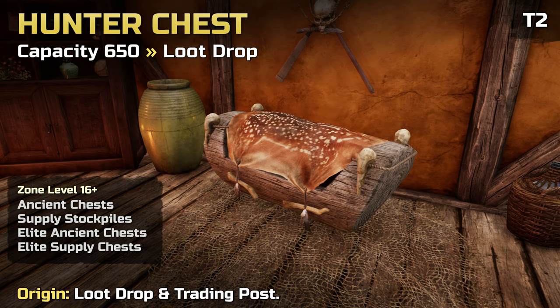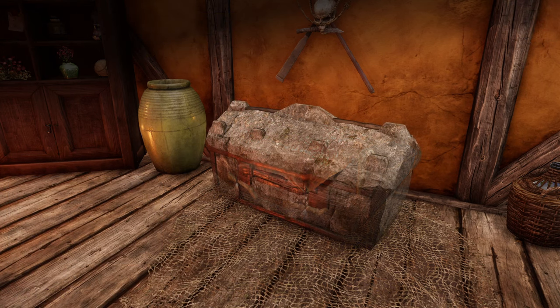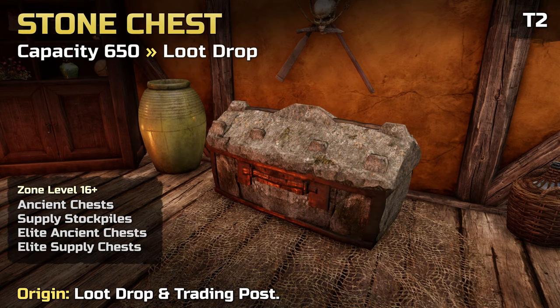The Hunter Storage Chest increases your storage by 650. It can be obtained as a loot drop from Supply Stockpiles, Ancient and Elite chests in zones level 16 and higher. It does not drop as loot from kills. The Stone Storage Chest also increases your storage by 650, with the same loot sources — Supply Stockpiles, Ancient and Elite chests in zones level 16 and higher — and does not drop from kills.